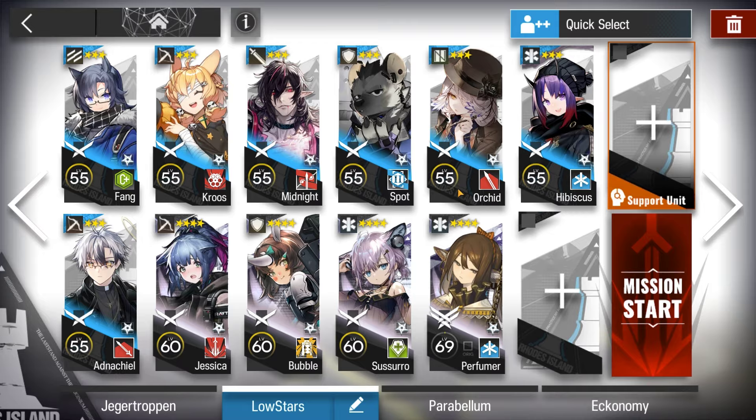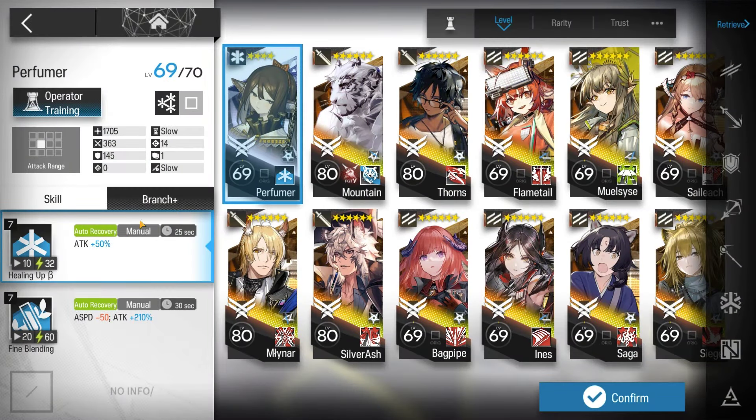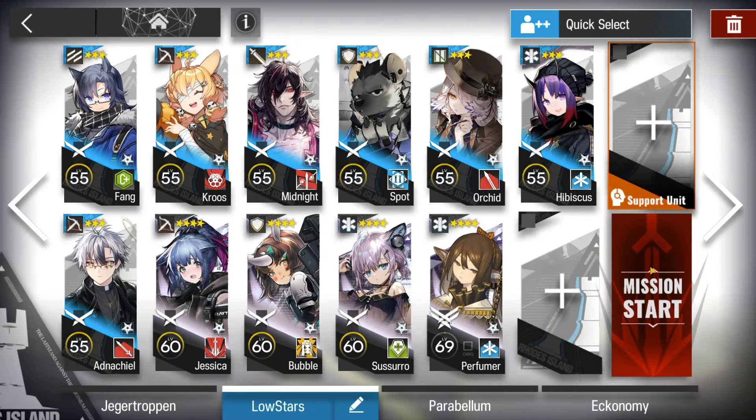Here's the squad composition. Make sure you have lots of healing. E2 medics are not required, and bring a Giga Defender. The more defense, the better.